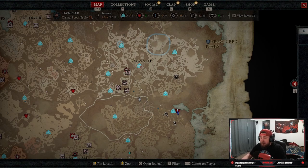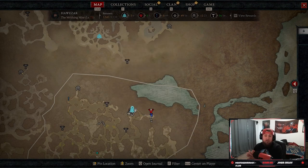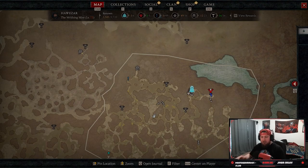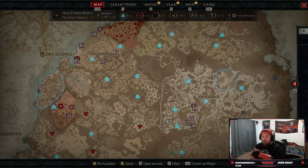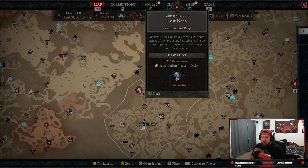The Tree of Whispers is a great way to target farm specific gear — if you really need a chest piece, you can pick that cache. The Tree of Whispers portal and waypoint are always available once you unlock it. It's a safe zone where you can't even ride your horse. My biggest suggestion is to do dungeons — they're the fastest way to gain grim favors. You only have to complete two dungeons and you can instantly turn in.